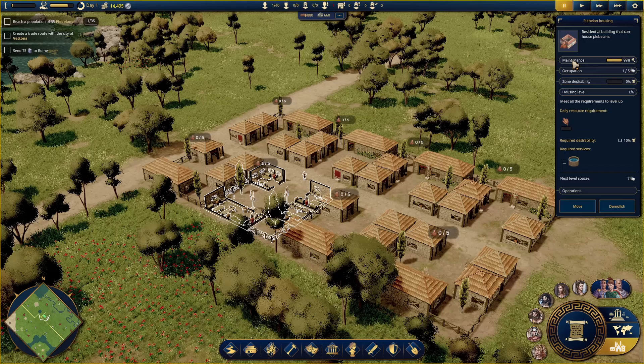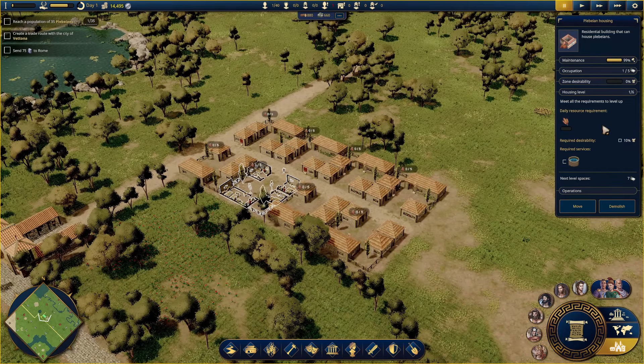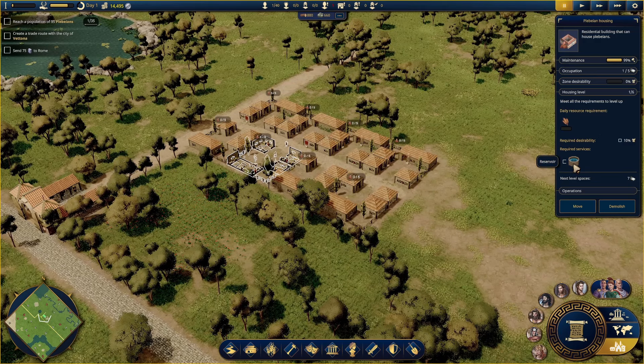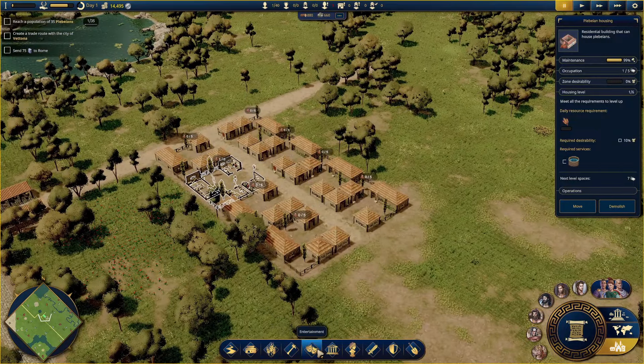Now let's make this area a little more desirable. Right now the zone desirability is 0% - nobody really wants to live around here. They'll come in because there's a house, a roof over their heads, but it's not really nice. The required service is a reservoir - they want some water. We also need some sort of engineer to fix their houses up, and I believe there's a little fire service type thing as well.